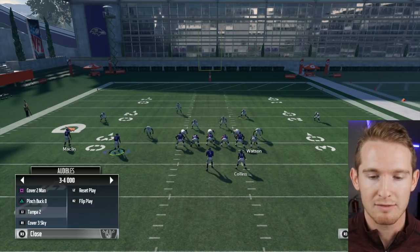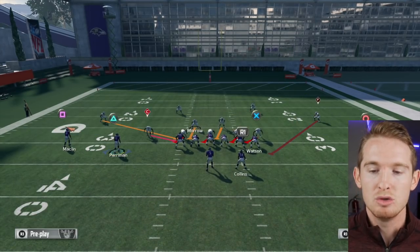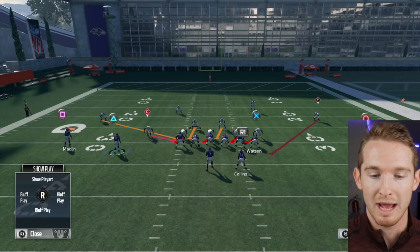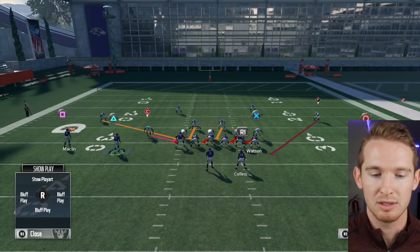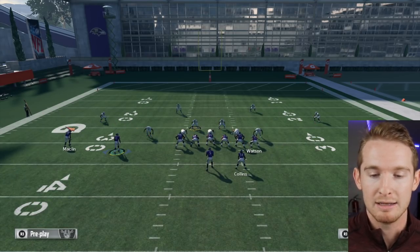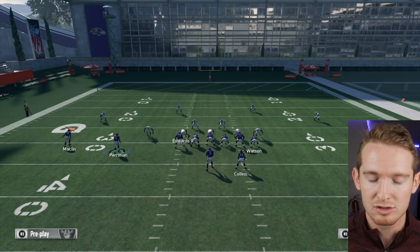Now if I switch back to my Tampa 2 cover 2 and look at the run fits, you see the outside contained defender is your cornerbacks. If it's a run to the right, it's going to be that far right cornerback; if it's to the left, it's the left cornerback. These guys are really far outside, and even after I base the line they're still far outside. It's going to help contain those outside runs.